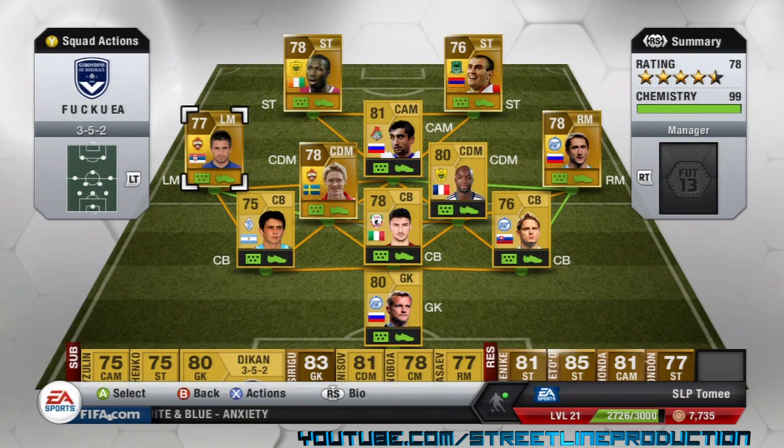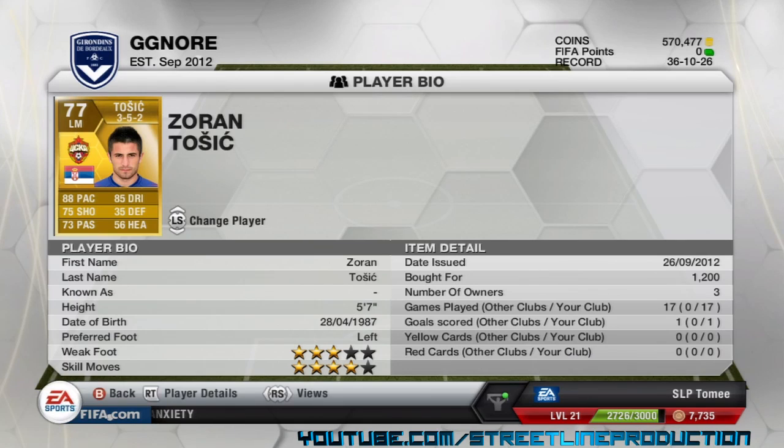Moving on to left mid, I've got Zoran Tosic. He's got 4 star skills, 4 star weak foot, 88 pace, 85 dribbling, 75 shooting, and 73 passing. I don't know what else you could want in a left mid to be honest — probably a better weak foot — but for 1,200 coins it's pretty good.